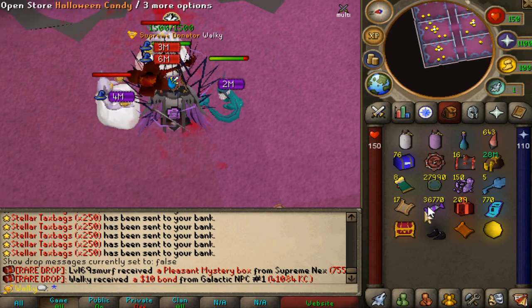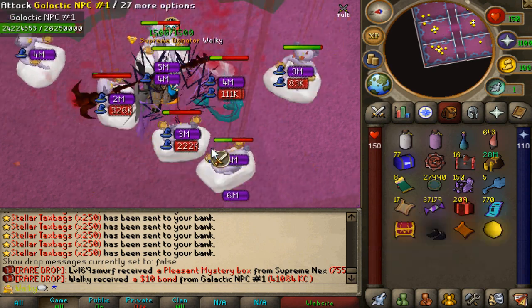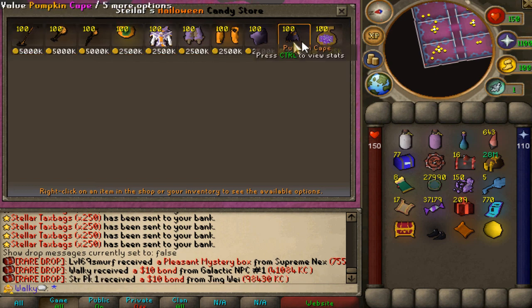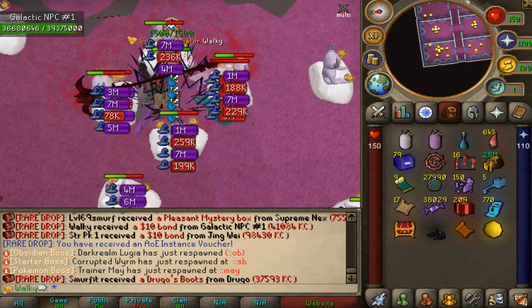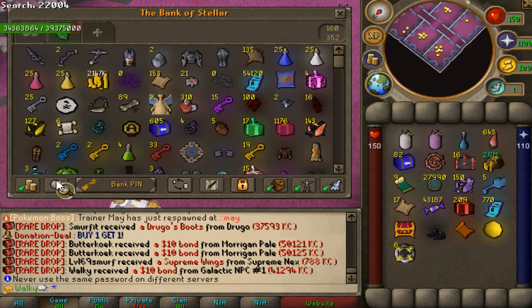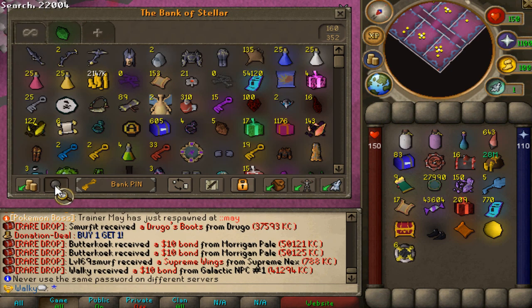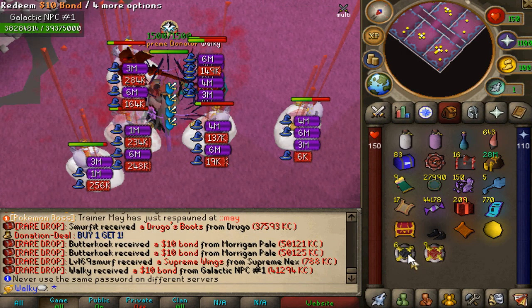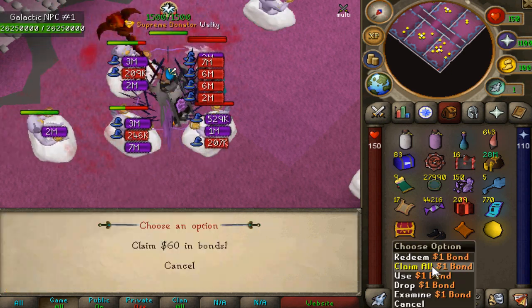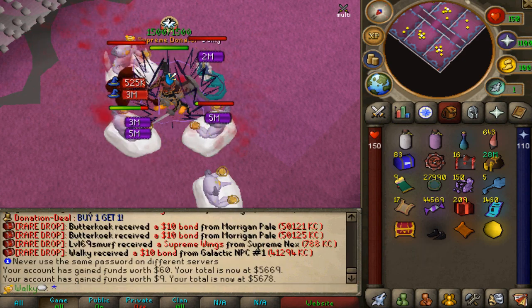You'll also be able to get yourself some Halloween candy while the Halloween event is still going on. I've just got 37K right here — love it! You'll be able to purchase a bunch of different things from the shop. If you've got some candies, make sure to use them on these lovely items. The extra collector is six already — that's $60 worth of bonds right there. Easy. Overall you'll get so many different bonds on Stellaris, including a bunch of $1 bonds. We'll claim all of them back — we had $5,700 already, literally by playing for free. I love it.